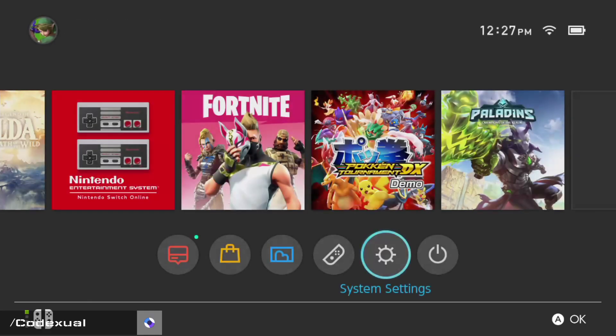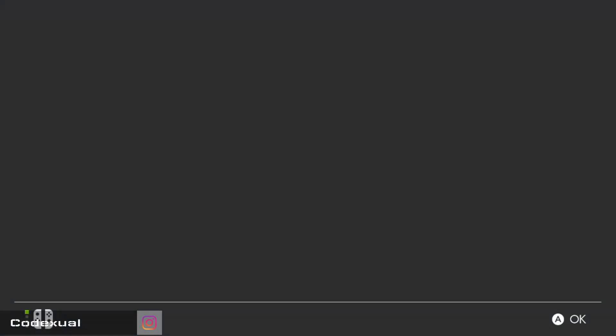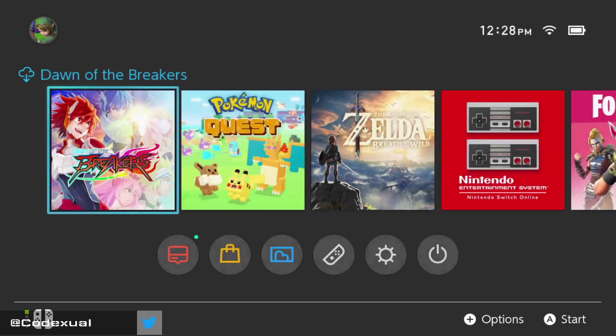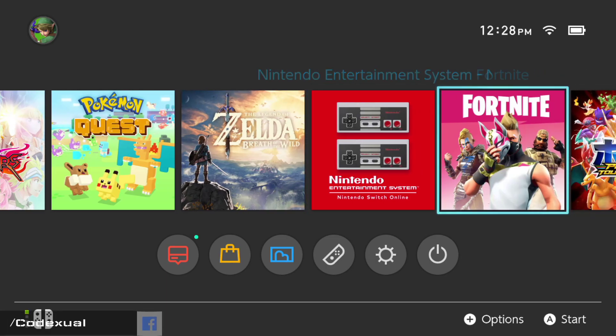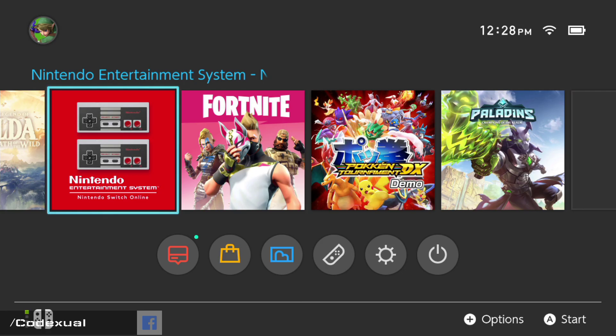Go back to the main dashboard. I'll open the Nintendo eShop just to demonstrate I still have internet. Look at that — it's pulling all the titles, so I'm connected and it's going through fine. I suggest you go through a game, download something, or watch something on Hulu and see if this helped out.